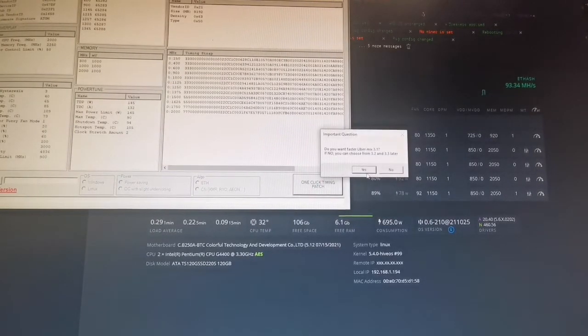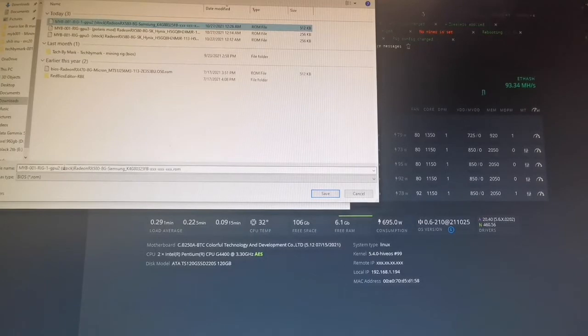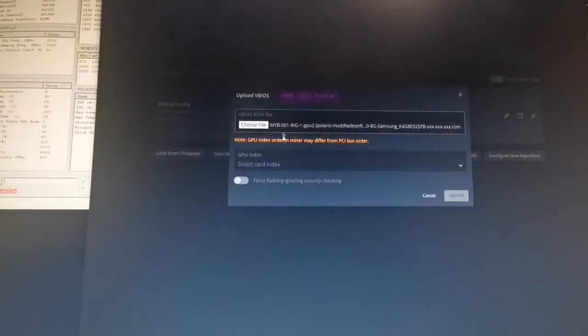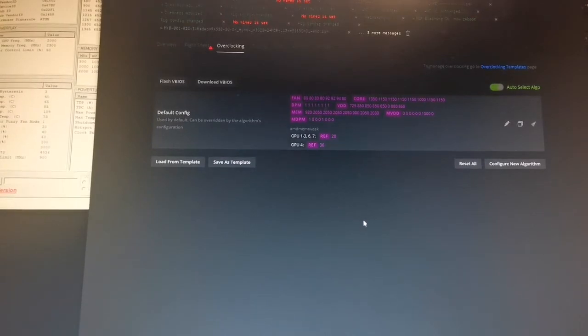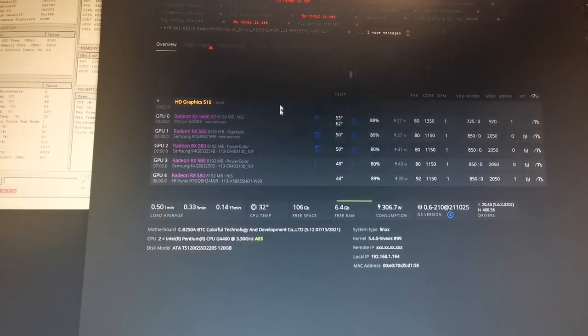Now we are going to click one-click patch, then save your BIOS as the Polaris mod. Uncheck the flood sheet, go into overclocks, flash VBIOS — GP2 Polaris mod onto this item. Currently only able to do 27 for that card. Going to reboot the miner and see what we can do now.